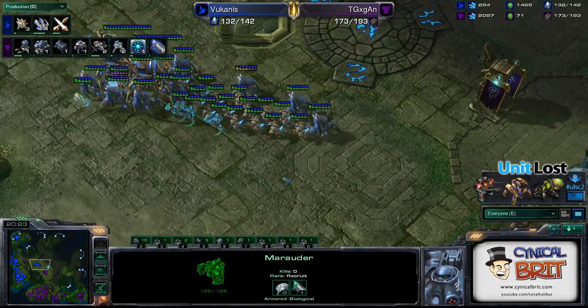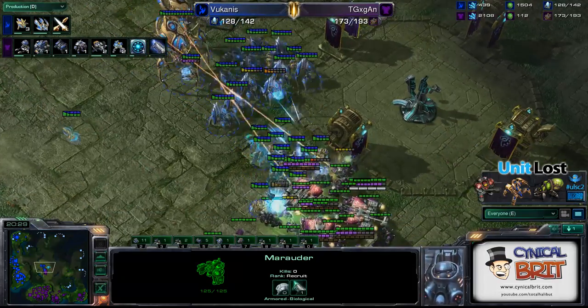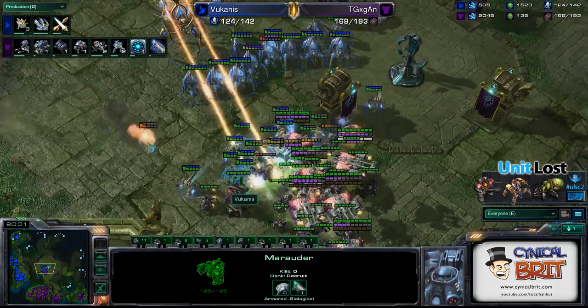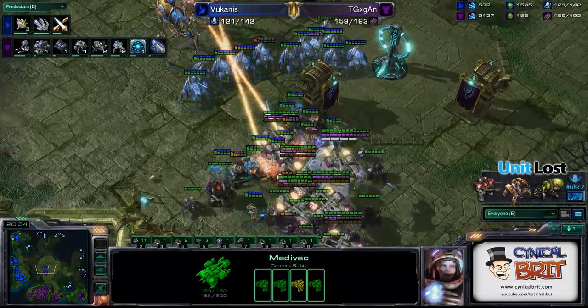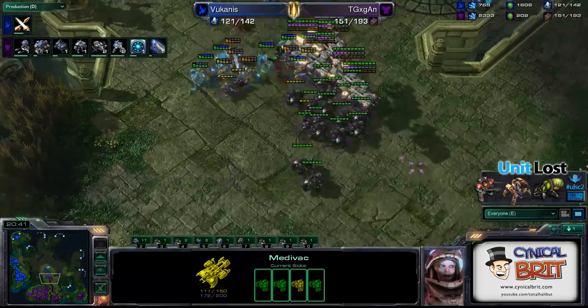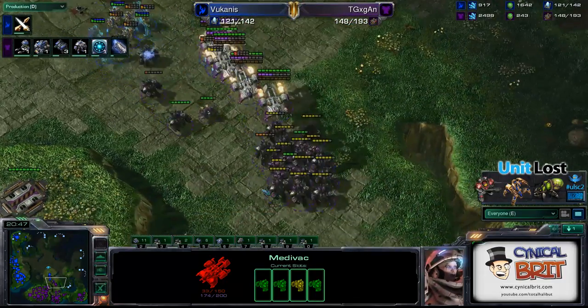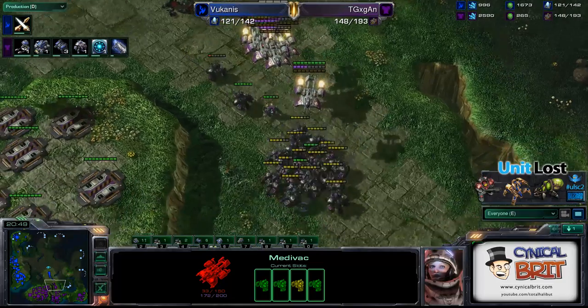He looks like he's moving down now, Volcanis. He's going to move into the centre with this army, and he's going to be caught a bit. He's going straight in there. There's a Medivac full of Marauders — that's not too clever. He definitely needs to pull back. Loads of DTs are chopping through the Marauders; the DTs are actually quite a good counter here. They do a ton of damage. Forced him all the way back to his base, TG.